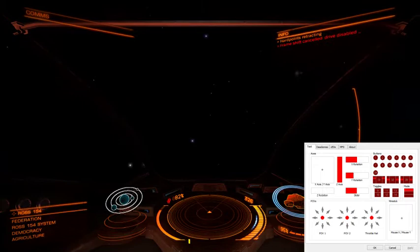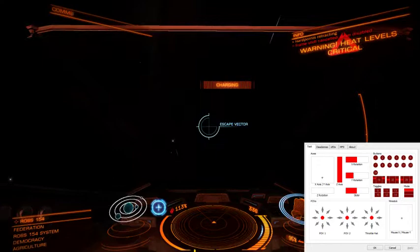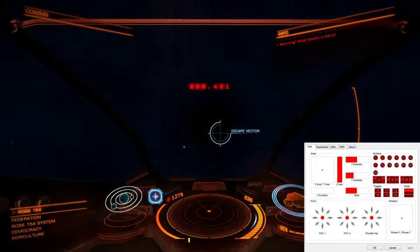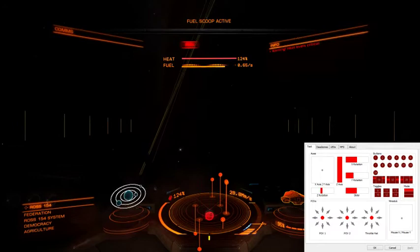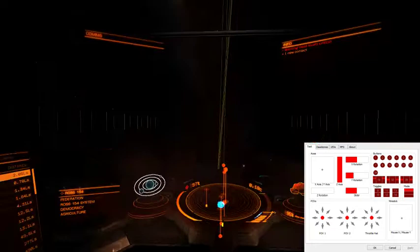We've disabled it — let's put those away. Give ourselves a boost. Frame shift drive charging, find the escape vector. Hopefully the heat won't give us any more damage. Two, one, engage. Let's go searching for some USSs. Fuel scooping as we leave that area, because we want to avoid the heat. Fuel scoop disengaged.